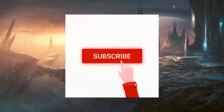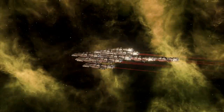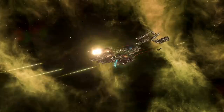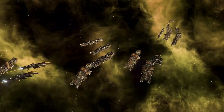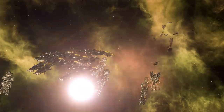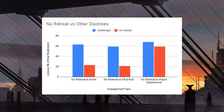If you've been enjoying this video and other videos on my channel, please consider subscribing — it will help get my videos out to other players. At this point, no retreat is the contender to beat, so I'm comparing fleets with that war doctrine against others. When no retreat came up against no war doctrine — defense in depth in neutral space, which gives nothing — we found that defense in depth took around 60% casualties and only inflicted around 20% on the no retreat fleet.